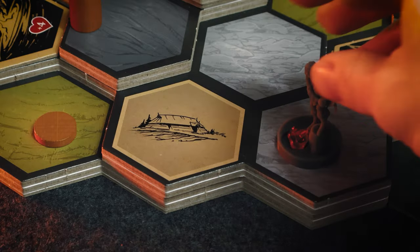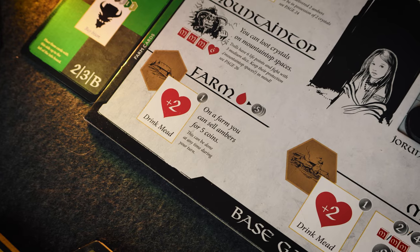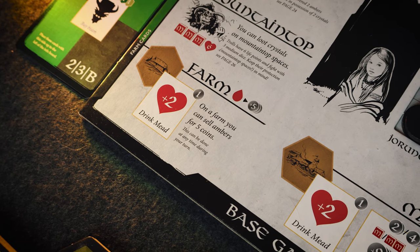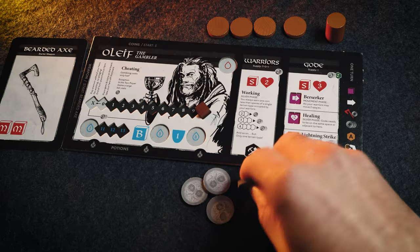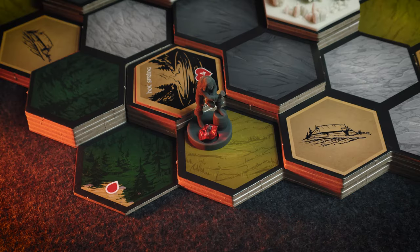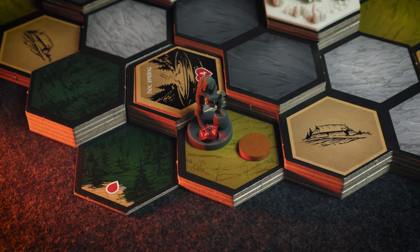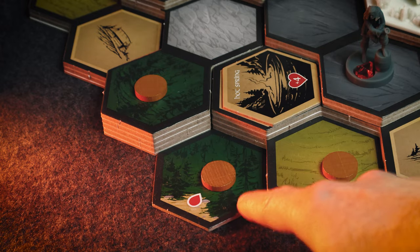Then you've got the action phase. Your hero, if they're on an action space or a crevice, is able to do an action — so if they're at the farm, they could drink mead, or at the market they could also drink mead, buy items, or acquire a bison to move faster. In the recruitment step, you're able to get new pieces onto the board in the form of warriors or goads. Warriors you can get by simply spending silver and adding them onto the board in spaces where you already have warriors or in your hero's space.